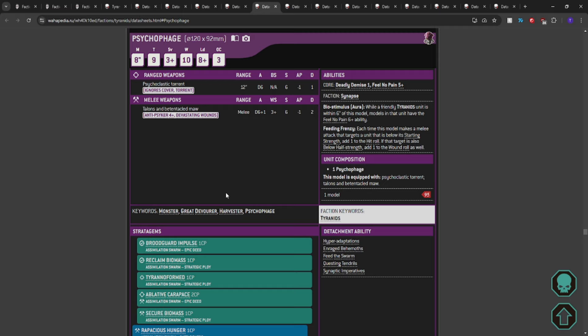Let's talk points efficiency. A 95-point monster that gets plus one to hit — possibly plus one to wound in several scenarios — has reroll hits and fight, Devastating Wounds on itself, a Flamer, D6+1 attacks. It can lift the small stuff that gets in the way of your big stuff. Is it the best thing? Should you throw three in every list? Probably not. Two might be a little egregious as well. But one Psychophage for 95 points? Come on. You can bring one.